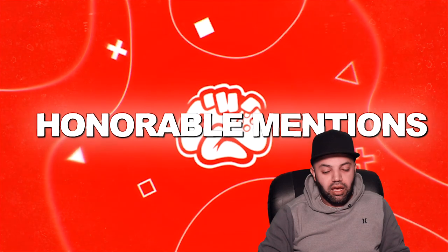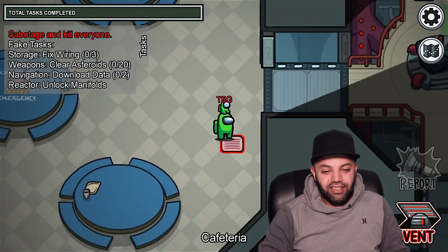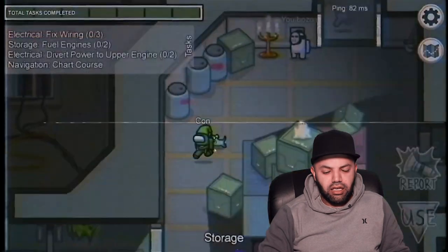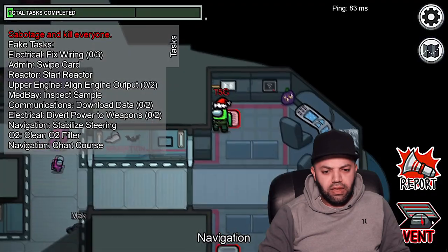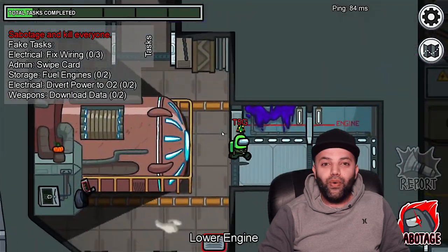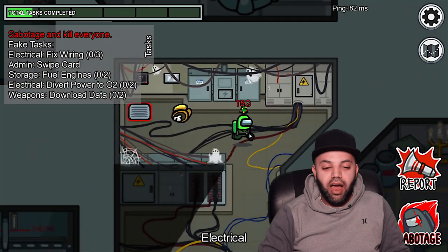But onto our final honorable mention, here's the best hidden corpse hiding spots. There are quite a few spots that imposters use in Among Us to get some stealthy kills, and they're usually at the admin table, behind the box in Electrical, and even behind a chair in Navigation. These are great spots to use as impostor, but there's also a way to find them as a crewmate. Your report button will light up when you're even near a body, even if you can't see it, so just make sure you keep note of where you're at in the room.